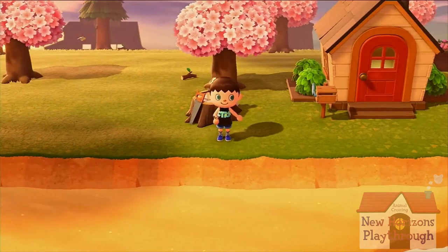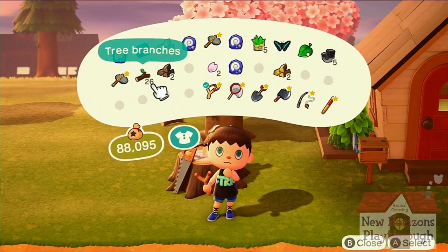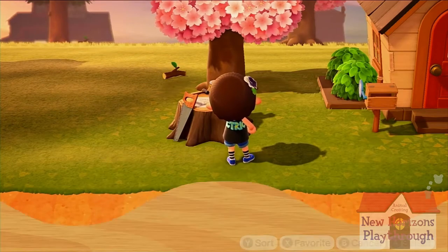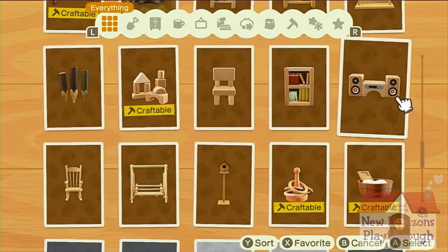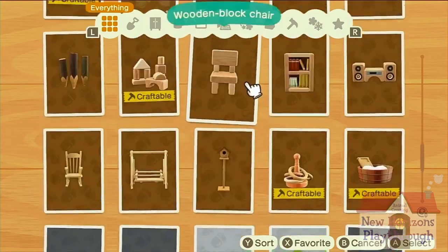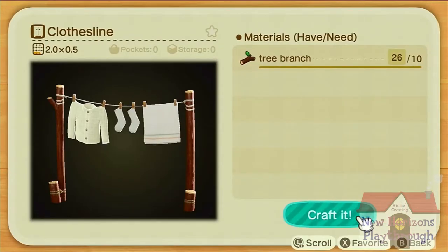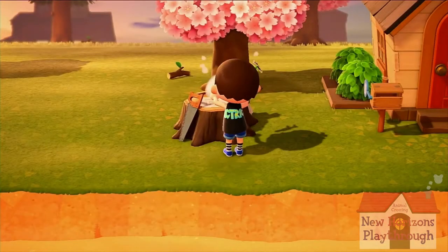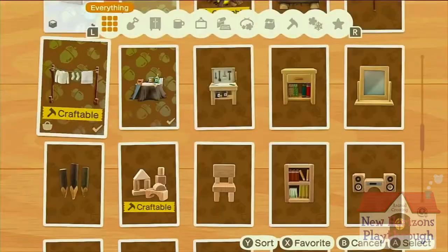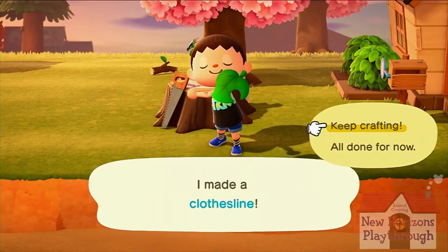What is next? We can make a bunch of clotheslines also, can't we? Let's craft. We'll make two of those because those are selling for double today. One more. There we go. Good. All done for now.